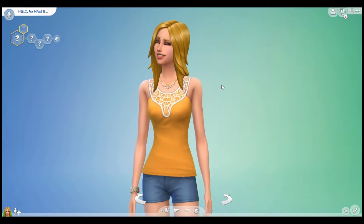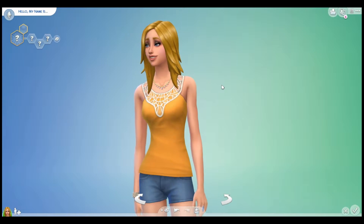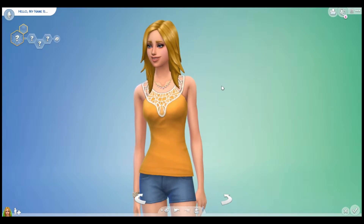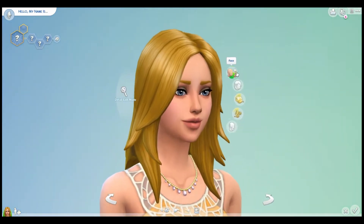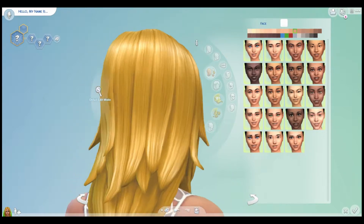Next it says pick my sim's skin tone, and 38.7% said a tan skin tone. So we're going to give her not too dark but not too light — kind of like this.